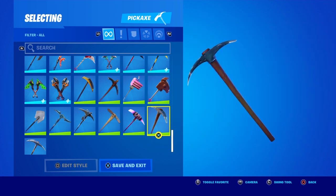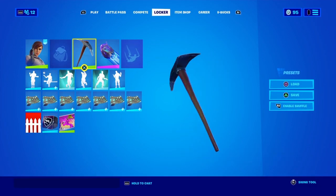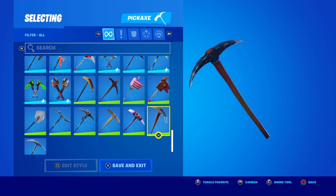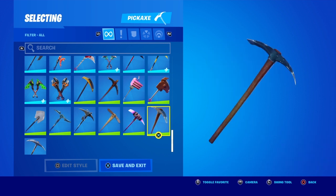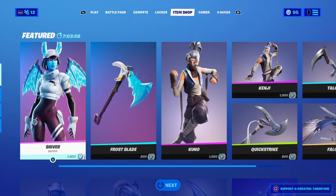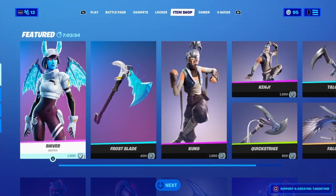It says 'Take Your Pick' — part of the orange set. Also, the OG default skins are leaked to come in the item shop, so I actually can't wait for that. I will be doing item shop videos daily, so I will be making a video when they release.